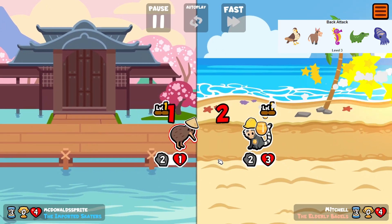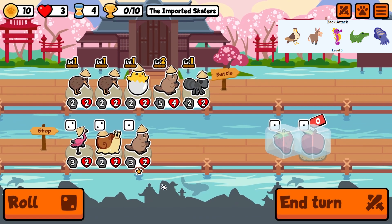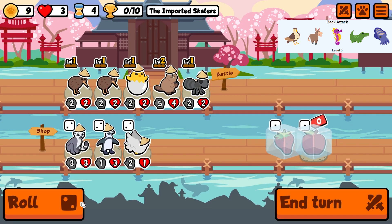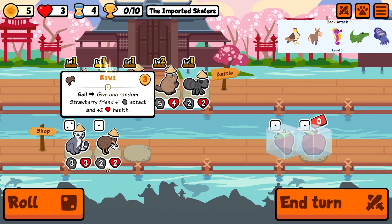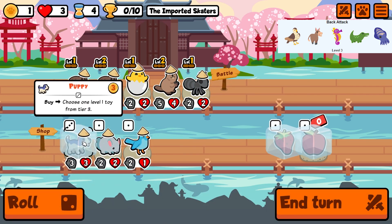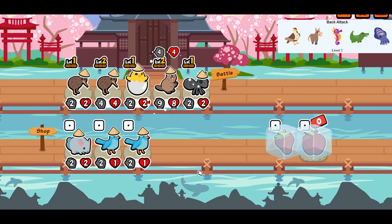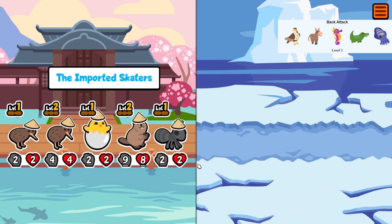Now we're going into turn four and we have three hearts and zero wins, so it is getting quite difficult. I wanted lasagna here from the puppy but I just want to focus on getting the seahorse first.